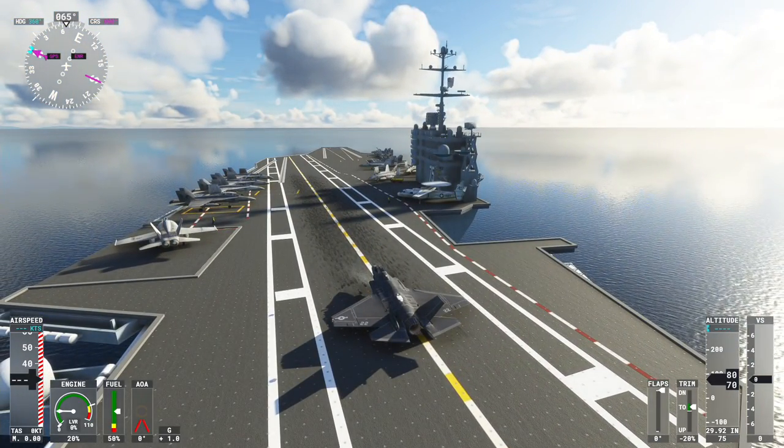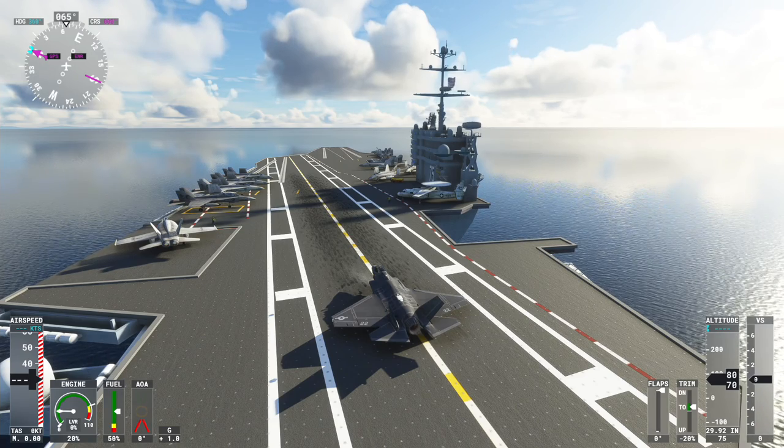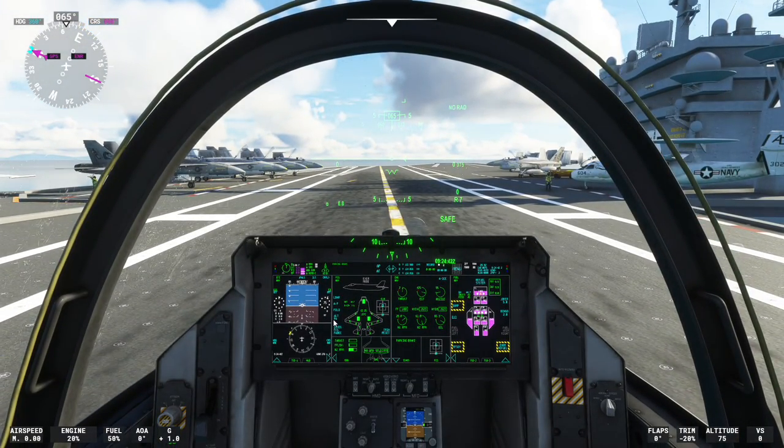There is a bit of a catch when you're doing this on console: you really need to have a mouse plugged into your console, and preferably a mouse and keyboard. When selecting things in the cockpit with the controller selection method it tends to just freeze and nothing happens. Hopefully this will be sorted out fairly shortly by the devs, but when we want to click these options you really need a mouse.